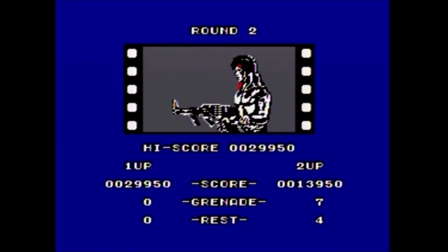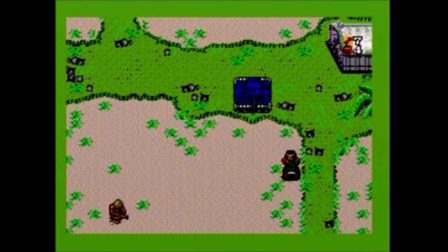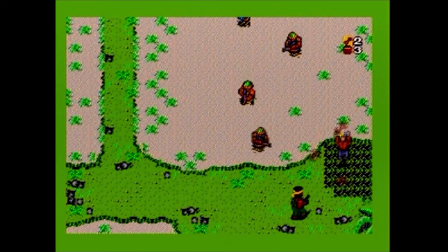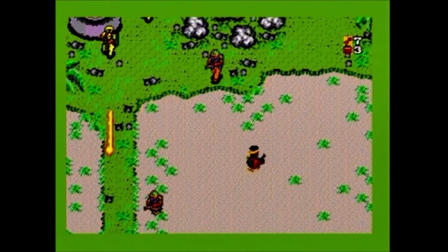Hey, look at that — made it to level three! There's a Rambo picture between levels; the first picture may have been him too, it just looked like a ninja or something. Yeah, this doesn't look all that different. They probably all look about the same, all the levels. This is the Master System — like I said, it's a 1985 game really, even though it released here in 1986, so it's a rather old 8-bit title.